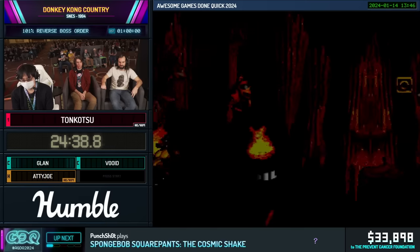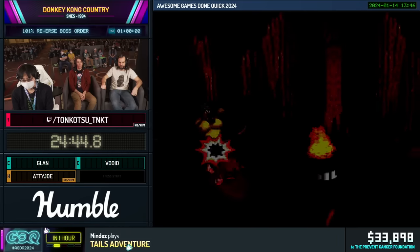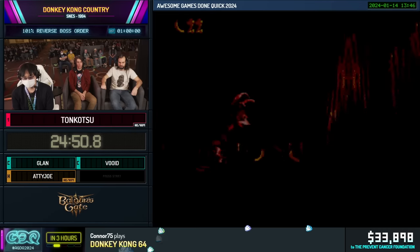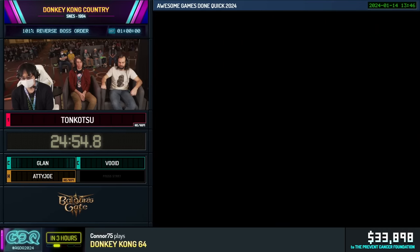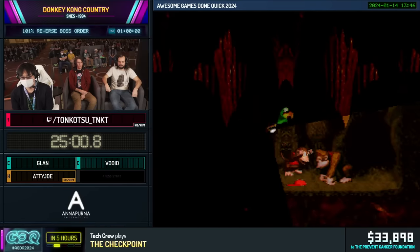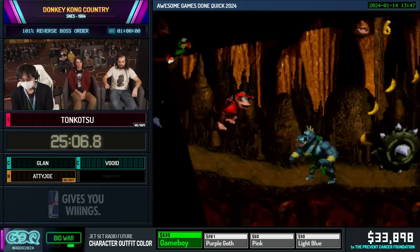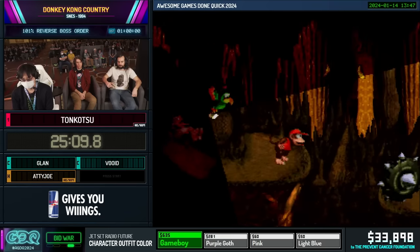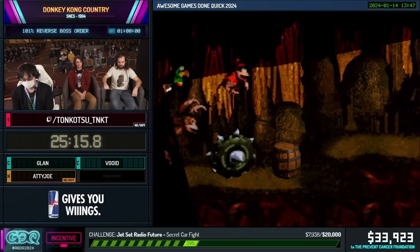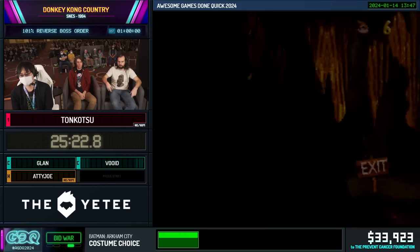So this is World 4-5, Torchlight Trouble. This is a very short and sweet level. You're supposed to get Squawks to carry a light for you, but he causes a lot of lag so we skip him — though unfortunately he's gonna be given to us anyway after this bonus. Worth noting: this stage and wrong warping to it is a pretty big difference between running on 1.0 and 1.1. On 1.0, you'd wrong warp at the halfway barrel, but on 1.1 you warp at the start of the stage. Since the stage is so short it doesn't really matter, and you end up saving time later on some other wrong warps exclusive to 1.1.